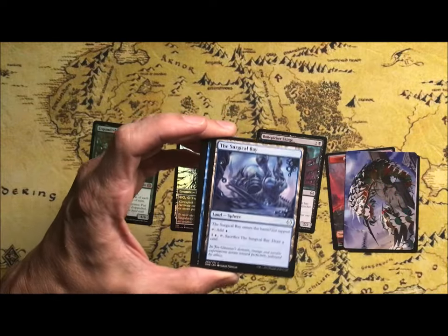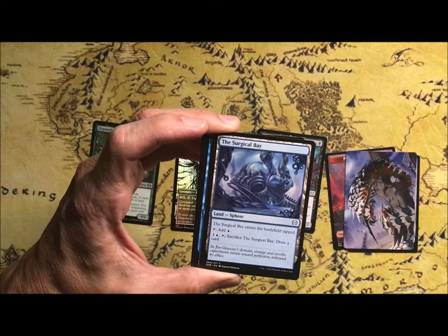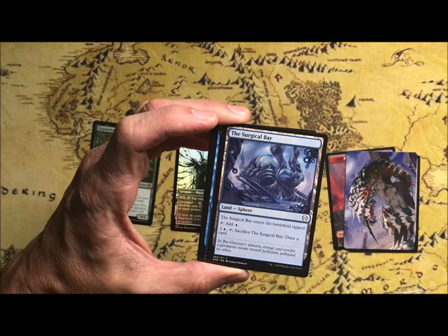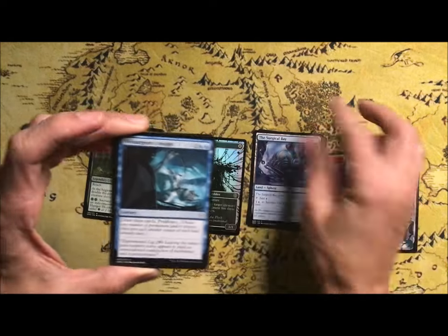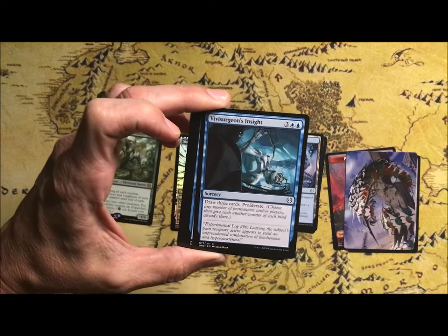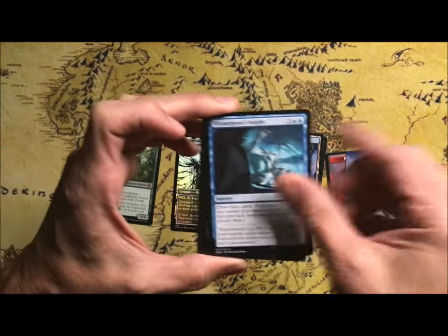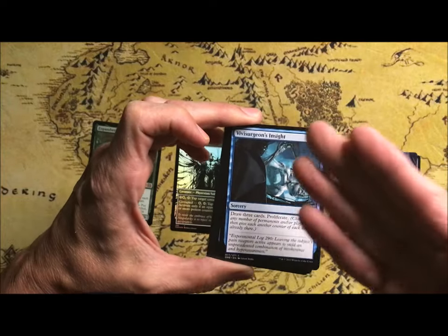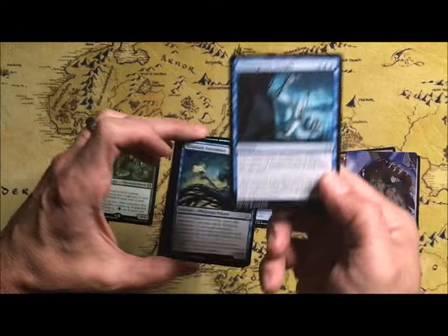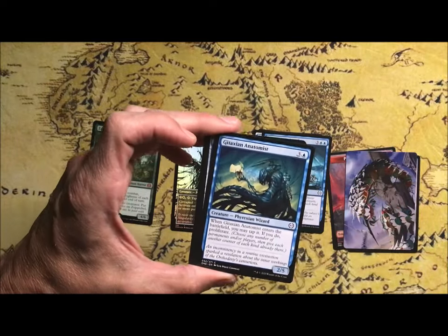Surgical Bay is a typical common land — add a blue, and you can pay one and a blue to sacrifice it and draw a card. Surgeon's Insight is a Sorcery that lets you draw 3 cards and proliferate, meaning your opponent gets more Poison Counters or you get more counters on your creatures — all sorts of interesting things.